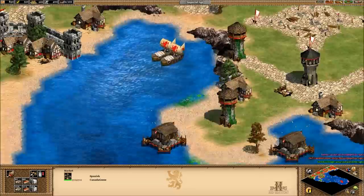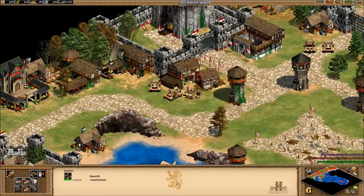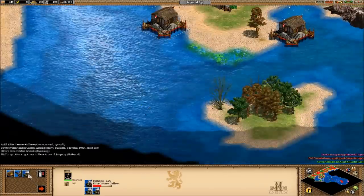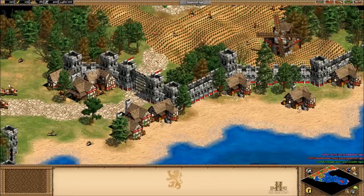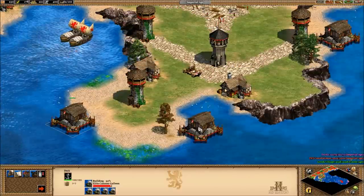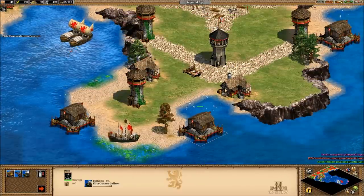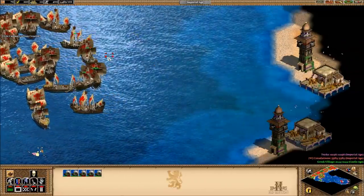We have some food but we don't really need all that much anymore. What we need is cannon galleons — they are a must. We have five with more on the way. We're going to take these bad boys and do some damage to these Turks.